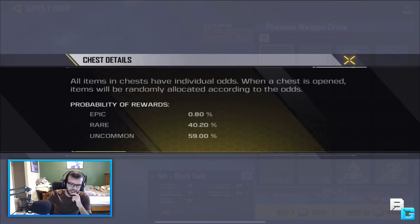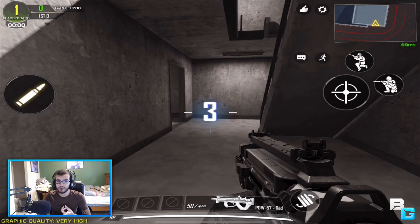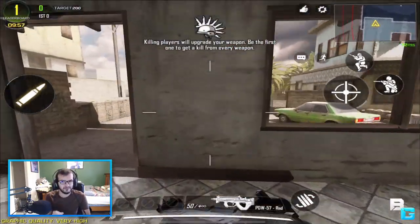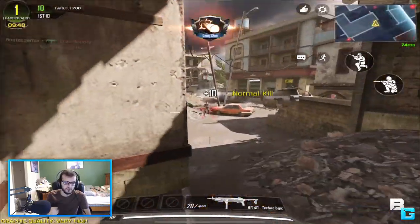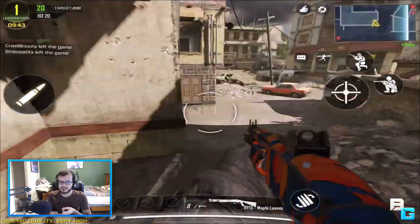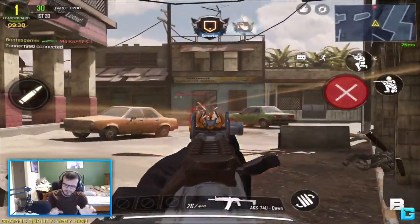The drop rate for an epic weapon is 0.8%, 40% for rare, and 59% for uncommon. In my personal opinion that's not too bad, because in most mobile games like PUBG or Cyber Hunter, the chance for an epic is like 0.07%. So around 1% is decent. I've already seen people getting the epic weapons — some opened 10 and got it, some opened 30.